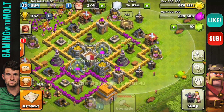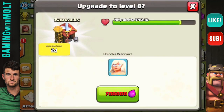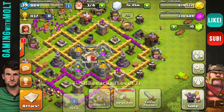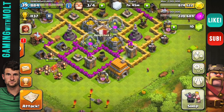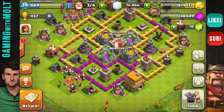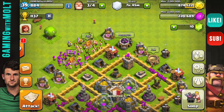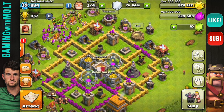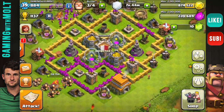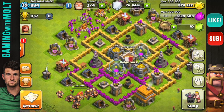All of my defenses are maxed right now. The only stuff I have left to max out is my barracks to level eight — this one's level seven, this one's level seven, and this one's level seven. So the only gold upgrades I have right now are my walls and my elixir collectors, which I'll be pretty slow doing since I get most of my resources from raiding.